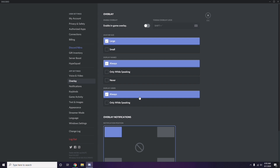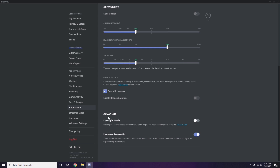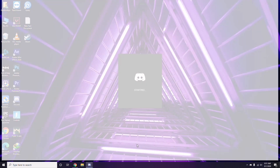After that, go to Appearance, then click on Advanced. Here you'll find Hardware Acceleration — you have to disable it. Then click OK to confirm the changes.